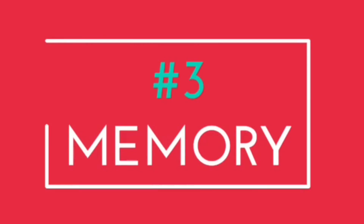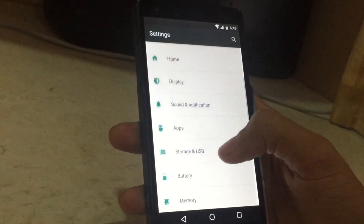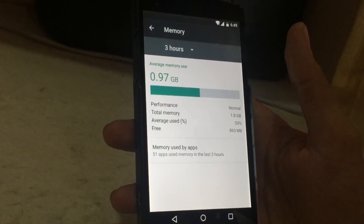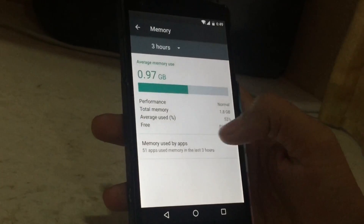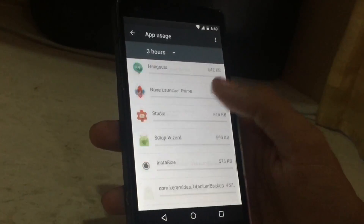Coming to feature 3, which is Memory. The memory section basically shows how much memory your applications and your system are using. You get a complete detail of all things, and this is pretty cool. So you can know which application to uninstall and which to keep. This is pretty new.